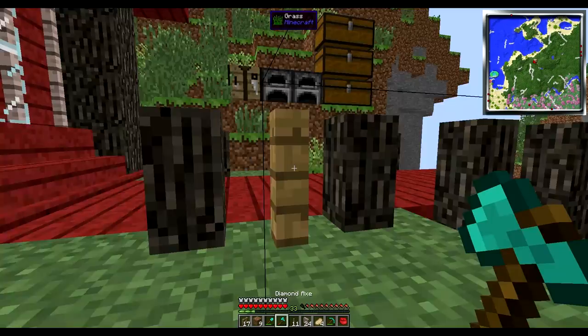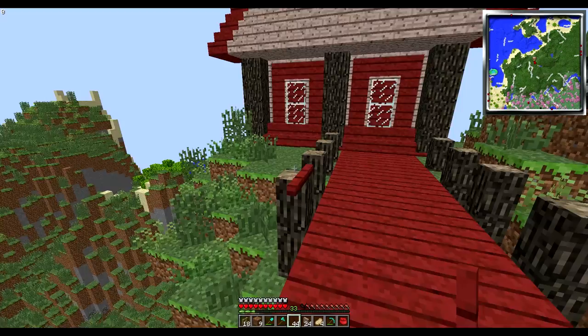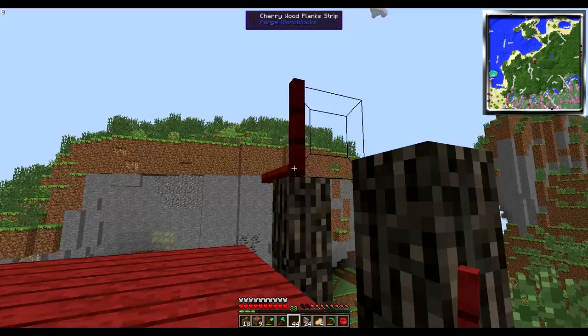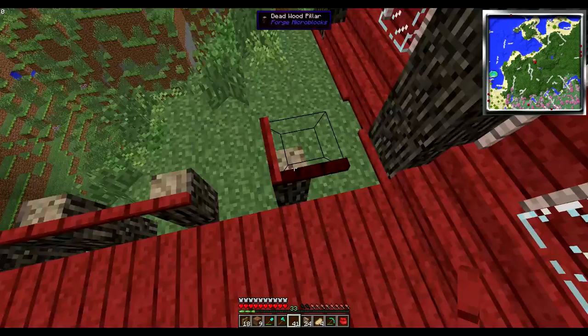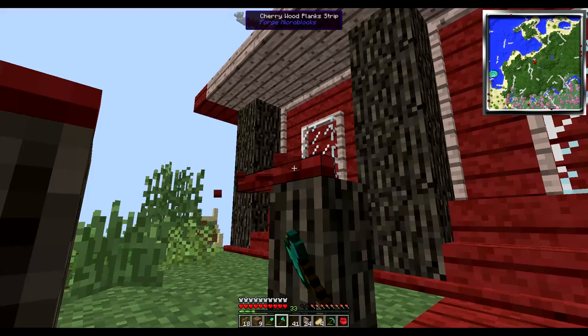We're going to have a problem with the red. Alright, this is going to have to do I guess. This is like a railing. It seems to have problems placing all of this — how come those ones connected fine? Because they're on like the edge. See what I've done now.